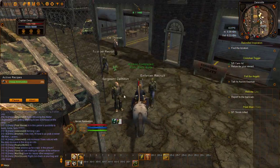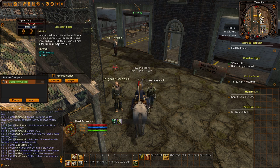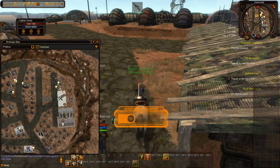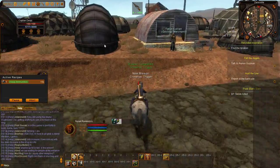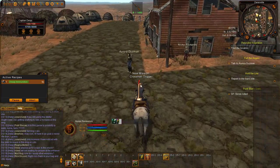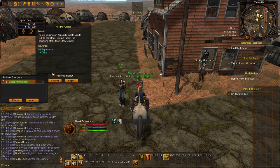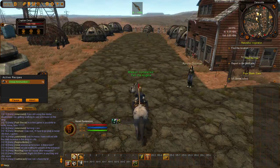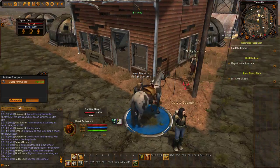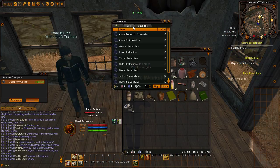We're going to do the shooting range first once I pick up the ammunition from this guy. Definitely have a lot more stamina on my horse this time around, probably because I didn't stop and show a bunch of things that didn't really matter. Pretty much if you run straight to Zanesville from Boneclaw you're going to be pretty well off on your stamina.